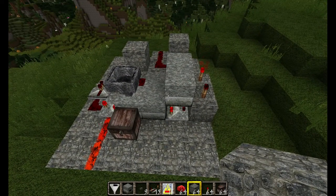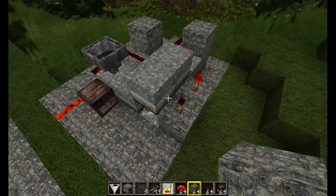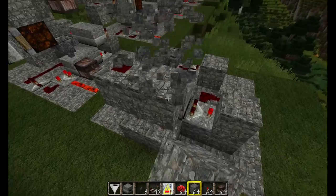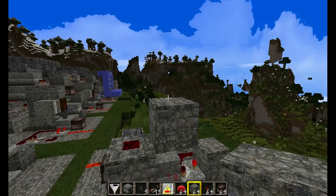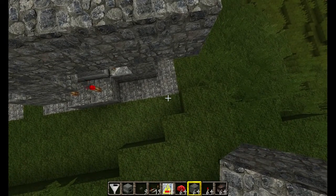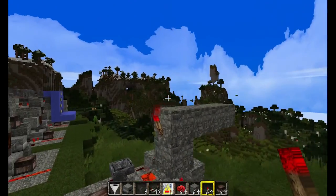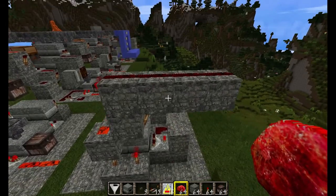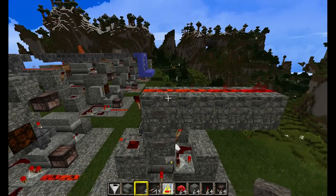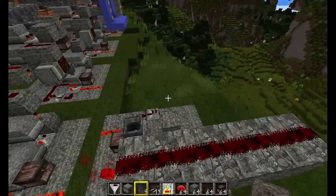That is the completion of the bottom section. Starting on the next section, we're going to connect the bottom to the top with an RS NOR latch. Start with a torch here, go one block, do a redstone, come over, and start going up two blocks — make sure it goes over four, down to the bottom corner of your platform. Put a redstone torch here, one here, and cover it completely with redstone. You can put buttons on to test — the top is lit, then the bottom is lit, so you know your RS NOR latch is working.